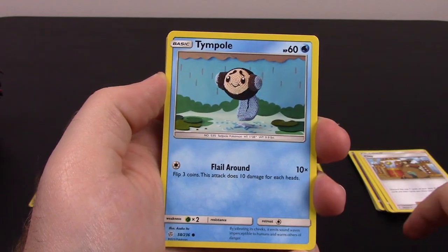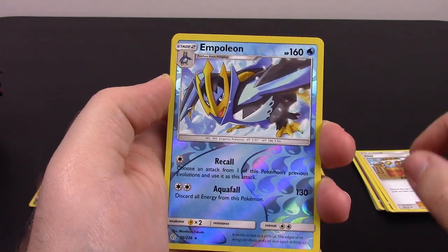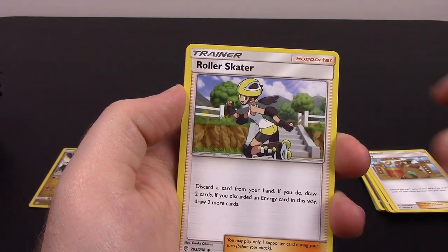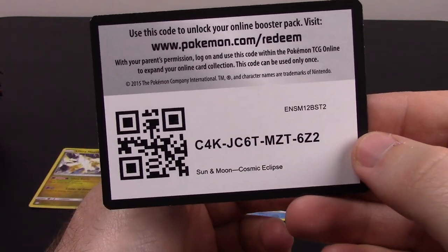Next up is Duskull, Tympole, Flabébé, Alolan Sandshrew, Ponyta, Empoleon Reverse Holo which looks really cool, and Magcargo as our rare. Water Energy, Roller Skater, Clefairy, Aipom, and the code.